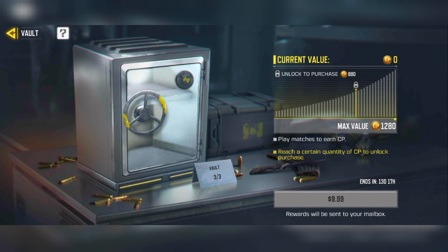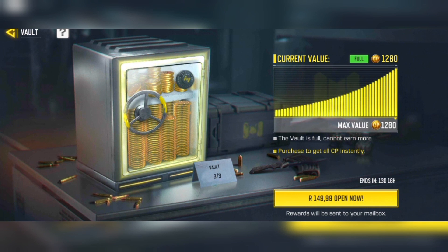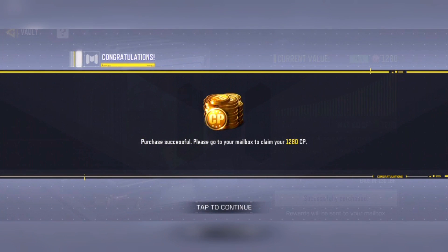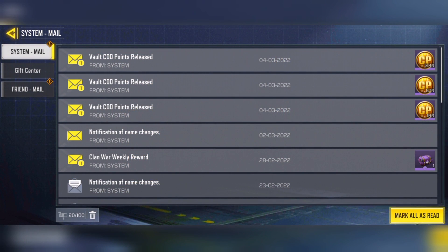After purchasing the second vault, the third vault appears. This time the max value is 1,280 card points and the price is $10. I had to play two hardpoint games to max it out, and I was then able to buy 1,280 card points for $10. In total, after buying all three vaults, I received 2,010 CP for a total of $16, so you're definitely receiving a discount.